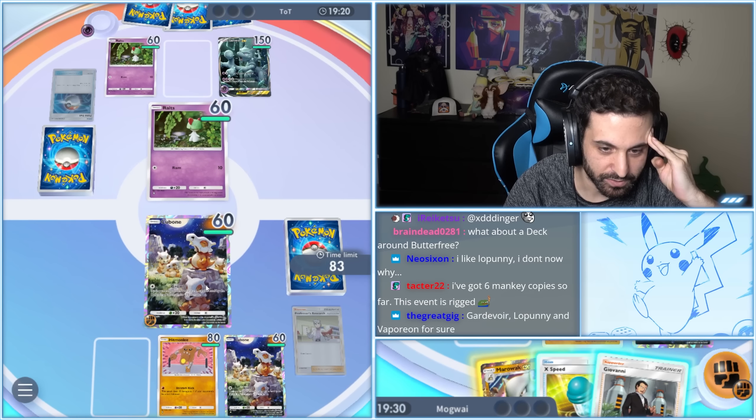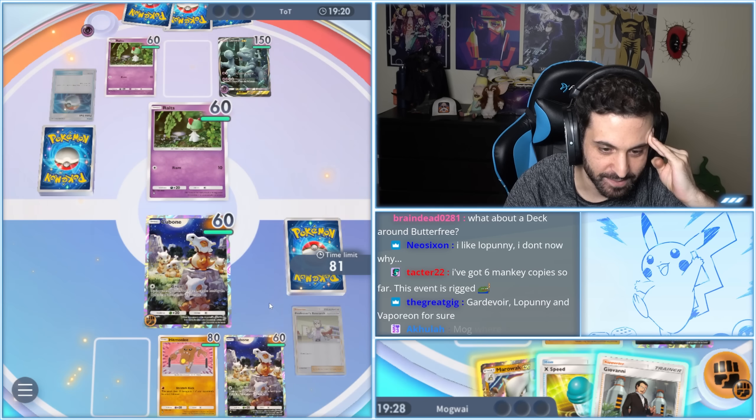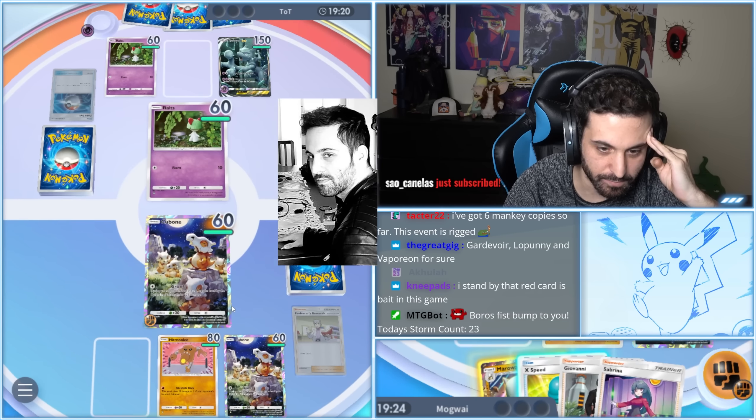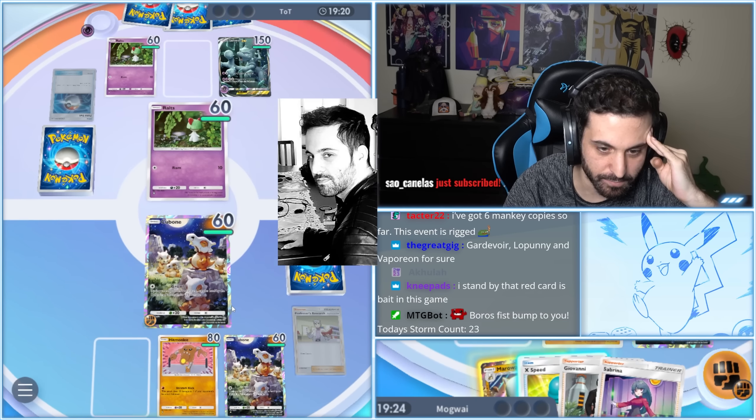All right, here we go. Let's keep researching into greatness. There's a Sabrina and a Pokeball right there. Mankey to me — there's my boy. There is an argument for just X Speeding and sending Mankey in.